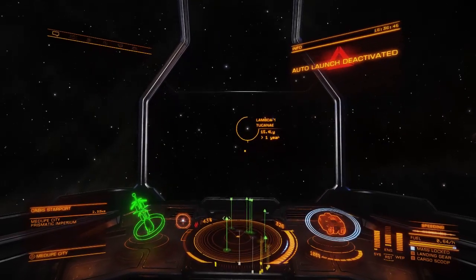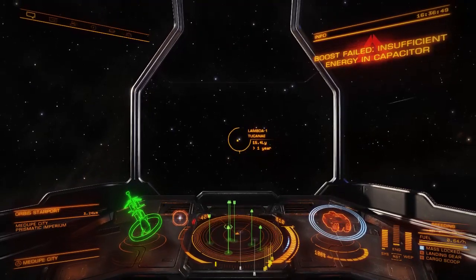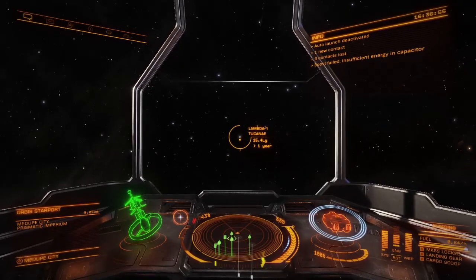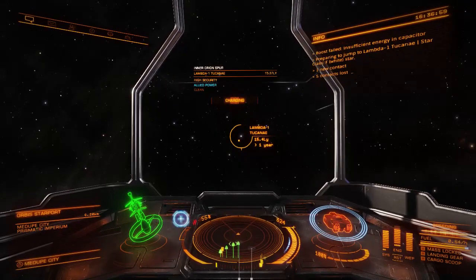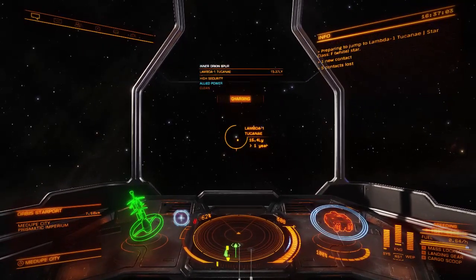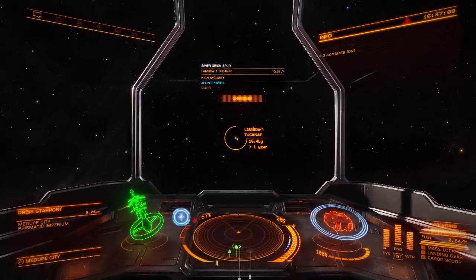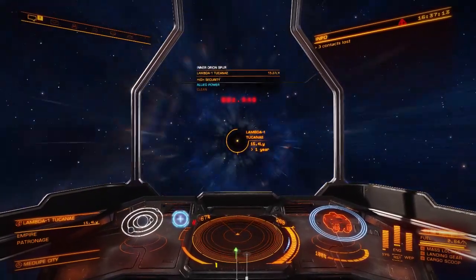Now we are going to fly to that system. Thankfully I can jump decently far. A Python is a very good option for this. Type 9s and Type 7s are okay. Anacondas work. And the other thing is, since she is Empire, I'm actually going to be building up Empire points as well, so that's a little added benefit to working with her.